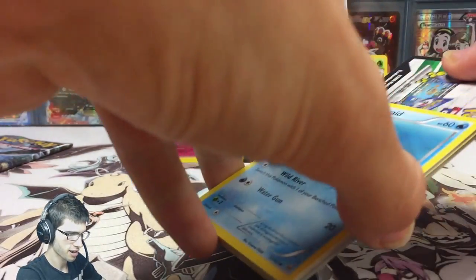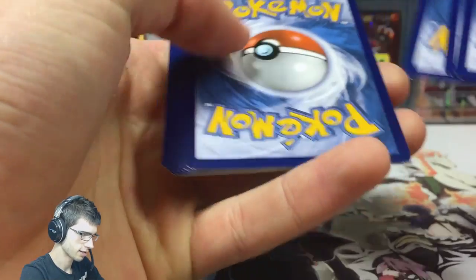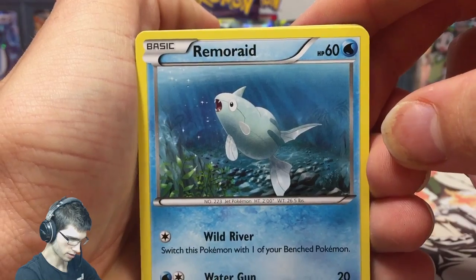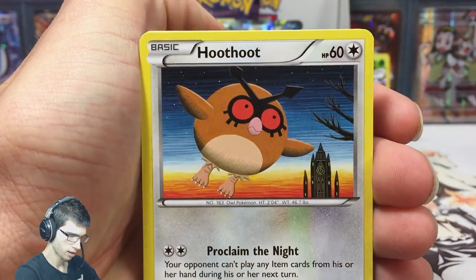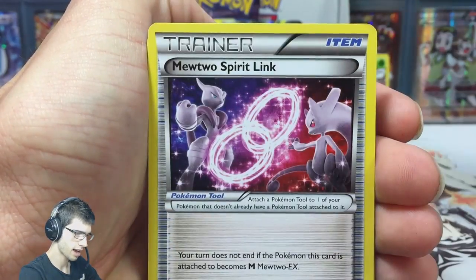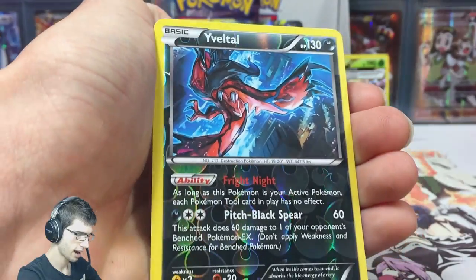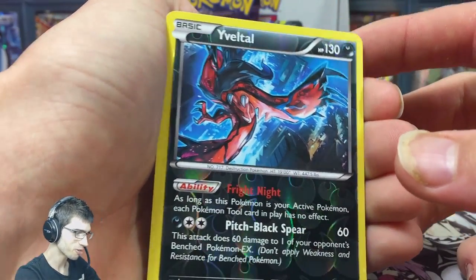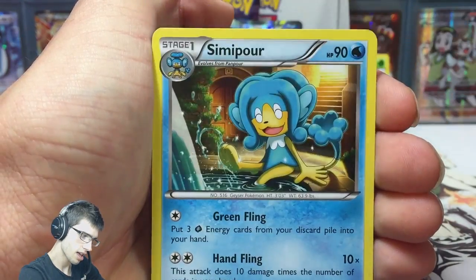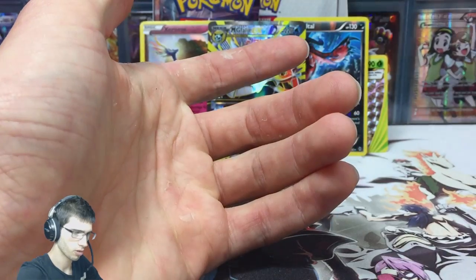Second pack - let's see if we can pick it up. That card has a little bit of scuffing on it, but anyway. We've got a Remoraid, Hoothoot, Pikachu, another Remoraid - the alternate art - Axew, Mewtwo Spirit Link, Jigglypuff, Swinub, and Eviolite. Eviolite Reverse Holo - this is the first time I've pulled this in a reverse, so that's nice. A semi-pull, so let's throw that at the back. Any reverse holo of an actual holo in the set is always nice.